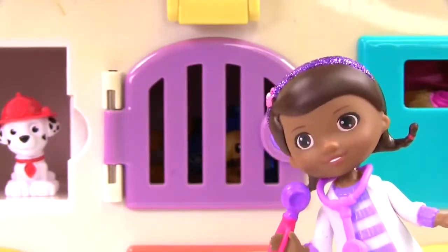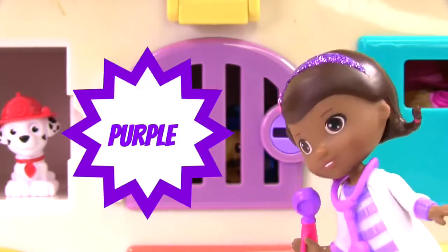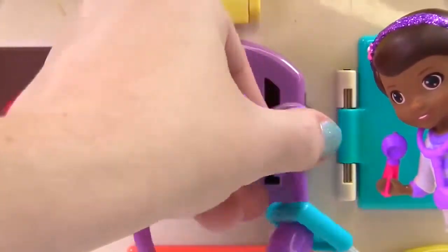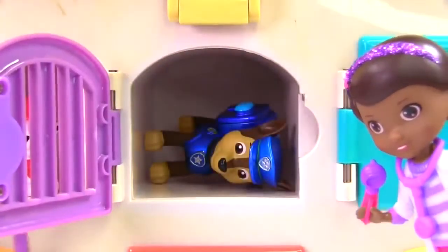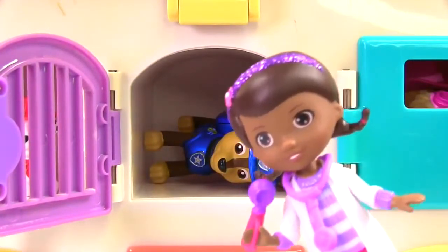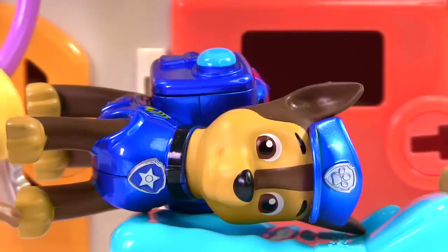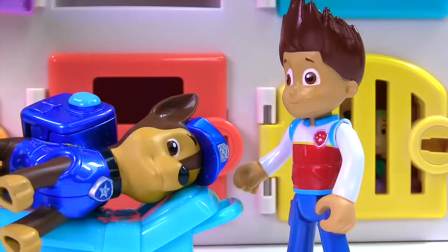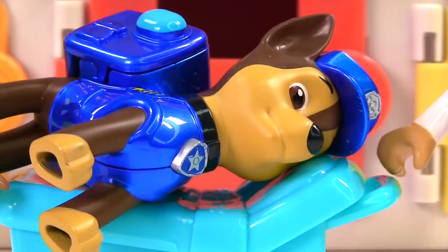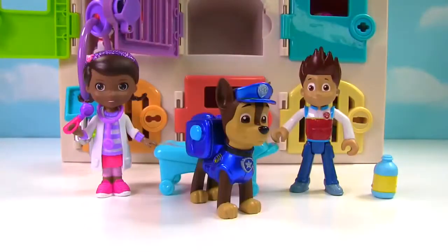This door is next. What color is it? That's right, it's purple. We need the purple key. It's Chase, and he's lying down. Let's make sure he's okay. What's wrong, Chase? I have a tummy ache. Chase, the doc said you'll be okay. You just need a little medicine to make your tummy feel better. I feel better already. Thanks, Doc and Ryder.